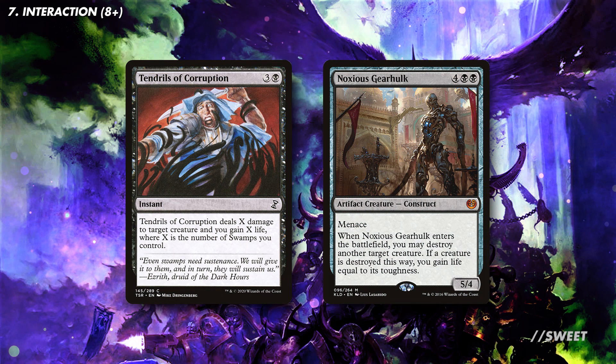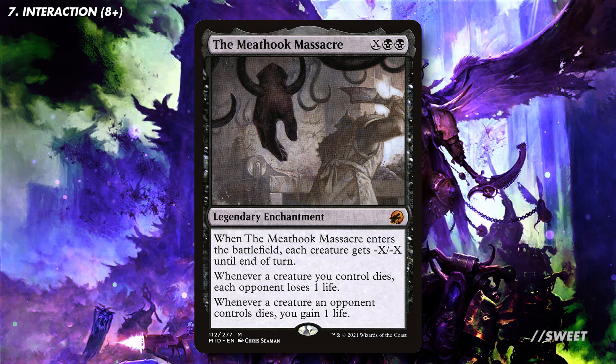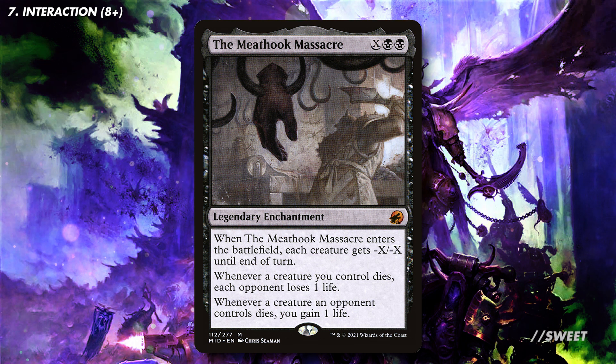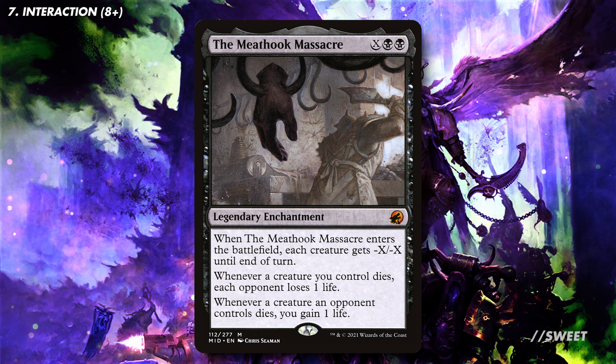On the flip side we have some cards that gain us some life back if we're running a bit short, with things like Tendrils of Corruption and Noxious Gearhulk being really solid answers. And then one last board wipe that I do hope goes down in price — the Meathook Massacre. Great at gaining us some life back, and also potentially being a win condition if we have enough of a board state.